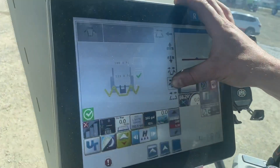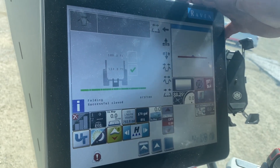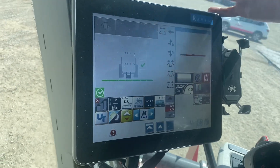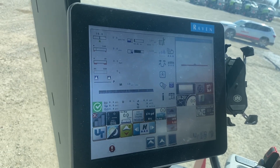Keep holding down until you get the warning that the booms are unfolded all the way. Now the boom is unfolded all the way. If it doesn't say 'unfolded,' just tap it one more time until it's green. Then hit the back arrow.